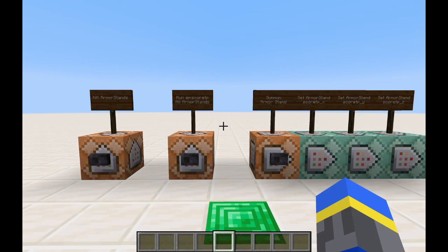Hey guys, this is ArmourFire. Today I'm going to show you how to teleport any entity to coordinates stored in scoreboard values. This uses a data pack that you can download in the description.